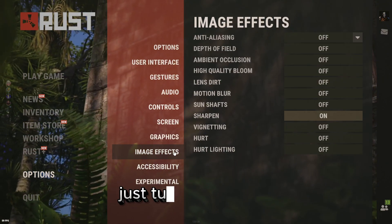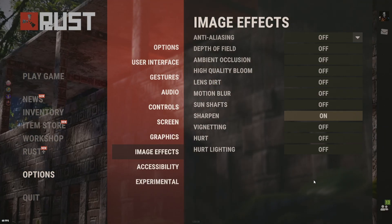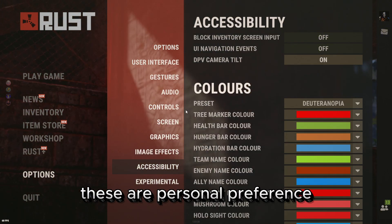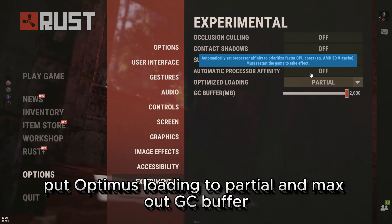Image effects: just turn on Sharpen and try out the others to see if you like them. These are personal preference. Put Optima's loading to partial and max out GC buffer.